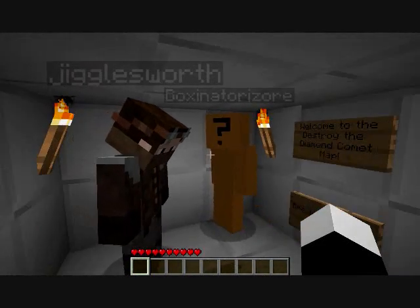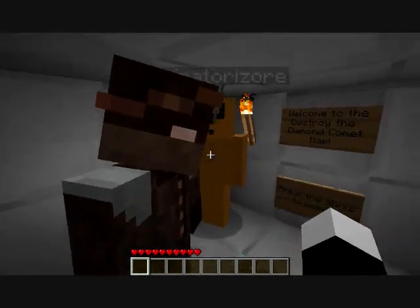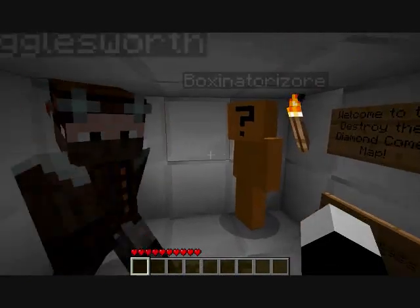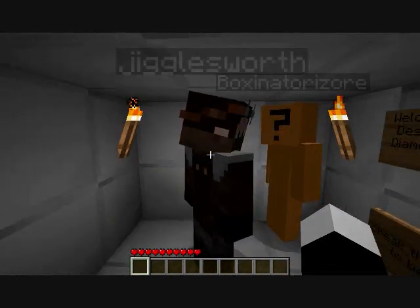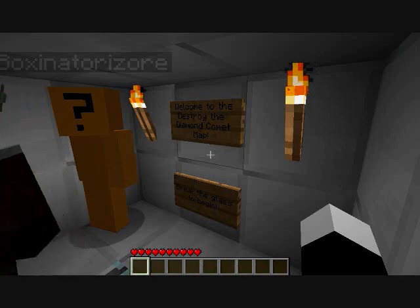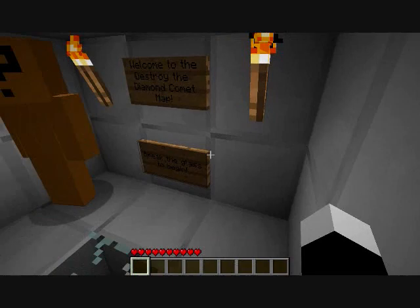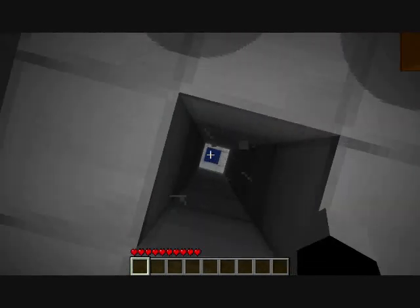He's along with D-Wim too. They're at the same house because we're all local. Anyway, so we're gonna get into this map today. We're gonna do Destroy the Diamond Common Map today by Munchable901. It just says here, break the glass to begin, so let's go.